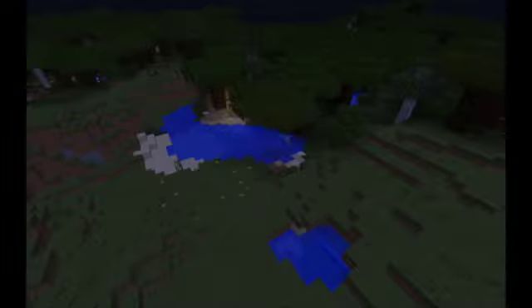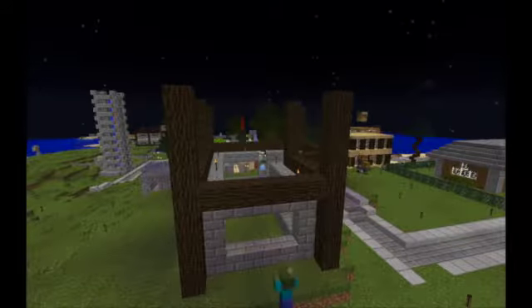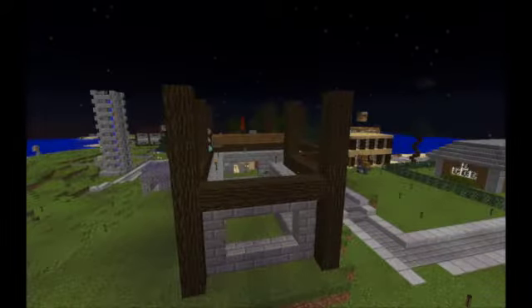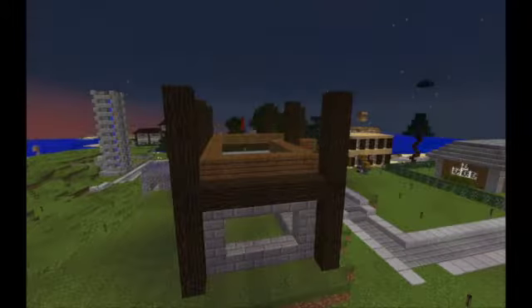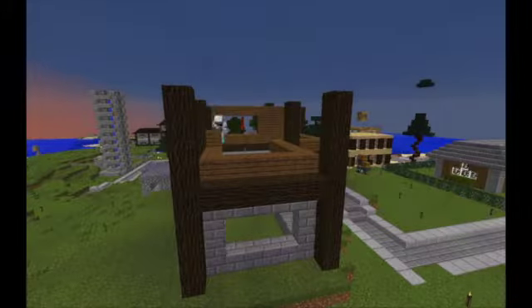I ended up running out of dark oak logs for the side areas, so I needed to go cut down a few trees in the dark oak forest. It is pretty close to spawn. With this house I am actually trying something new that I haven't done before. I am placing the logs one block out from the walls. It gives it more depth and will also give it a little bit more window space. I think it is going to turn out well.